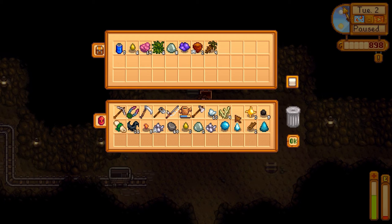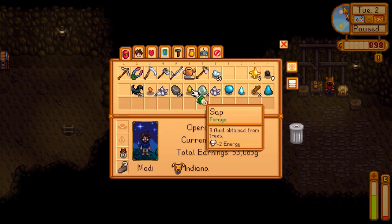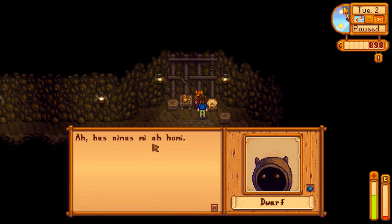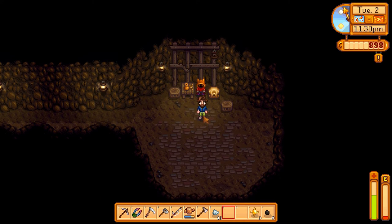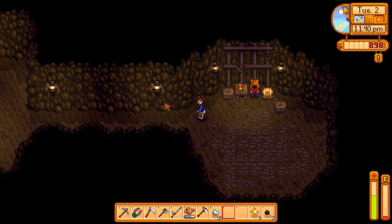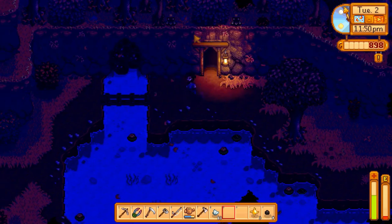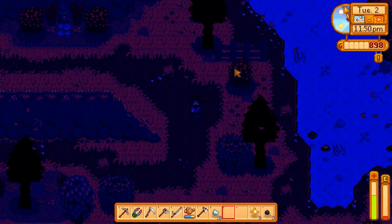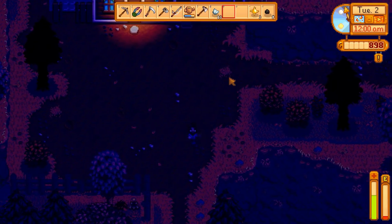We can take this over to the dwarf quick and see what he says. Let's give him this solar essence. He just takes our thing and leaves us with nothing — I guess we just handed him a thing. He didn't know it wasn't his. Well, he should have known it was ours. He didn't realize we wanted it back, or he just doesn't care.